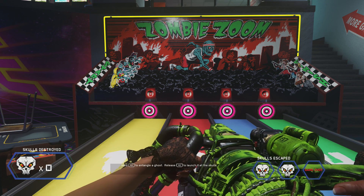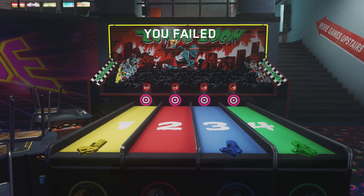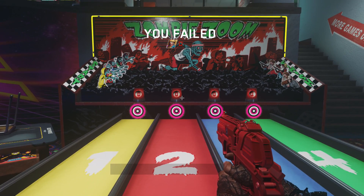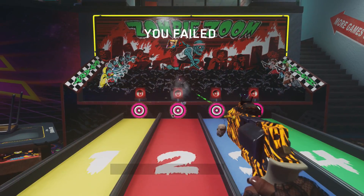Head on back over to the arcade and stand in front of the zombie zoom water pistol game and wait till the three skulls escape. The second you see the third skull and the message 'you failed,' you want to hold down square to get on the zombie zoom game.